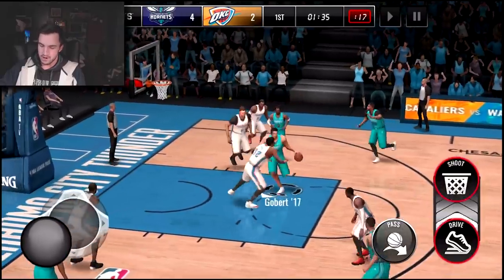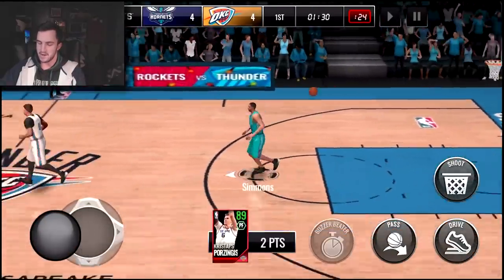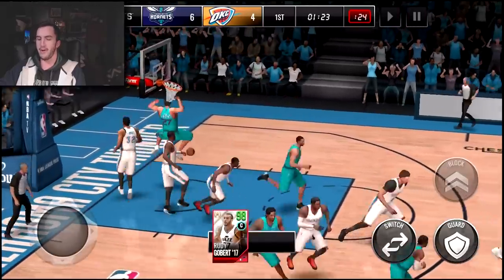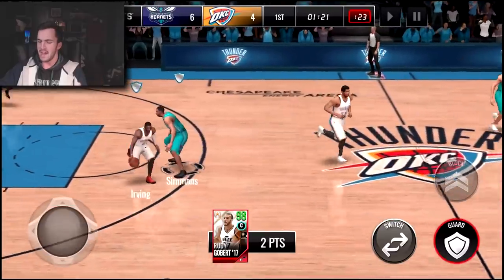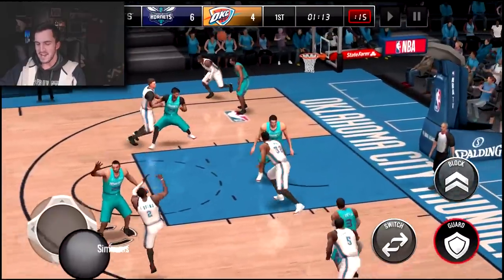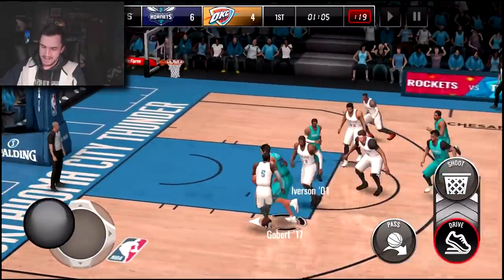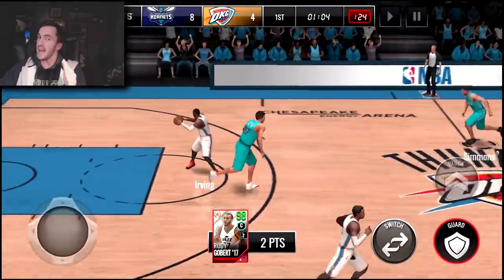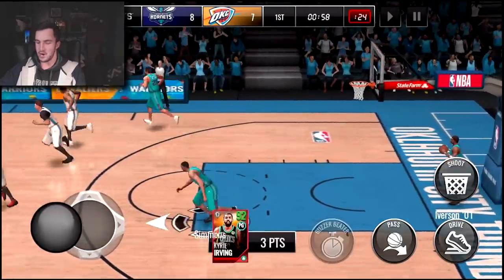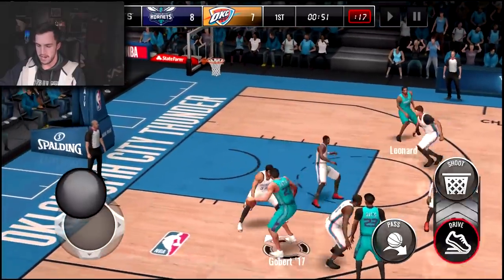Rudy Gobert is actually unstoppable. When you've got an 88 dribble rating and 102 dunk rating — okay, he is stoppable that one time. That still doesn't really make any sense because he's got an 88 dribble rating and that dude had a 71 steal rating, but I'll give him credit where credit is due. There we go, that's what I'm talking about. I'm not really sure how he got a dunk blocked with 102 dunk rating, but he's still got six points in the first 25 seconds. He's pretty dang close to being unstoppable — absolutely ridiculous.